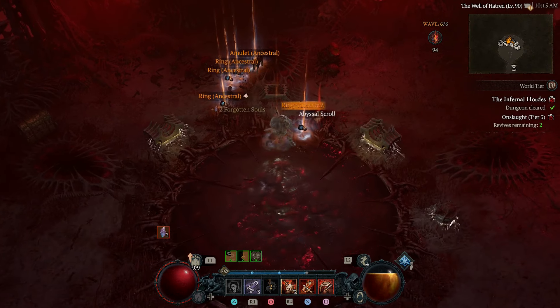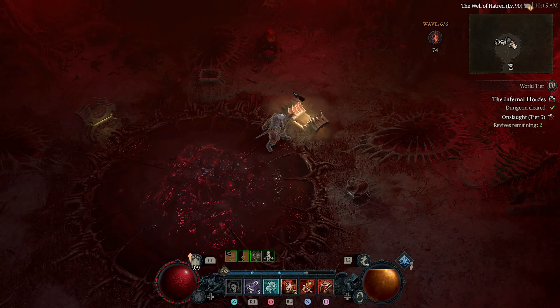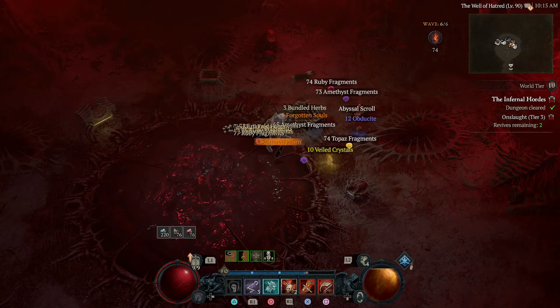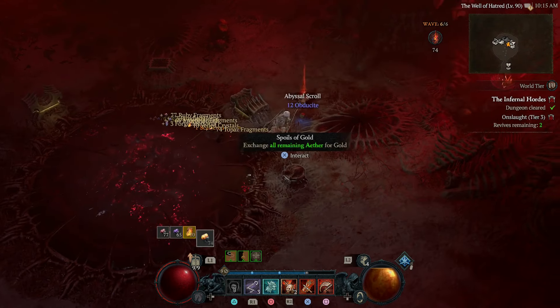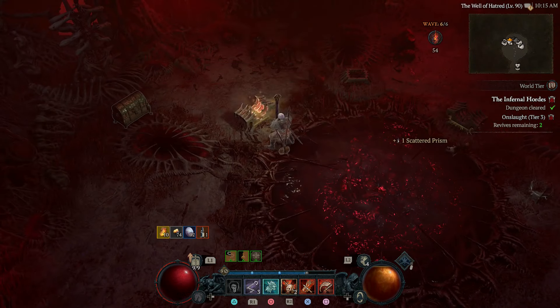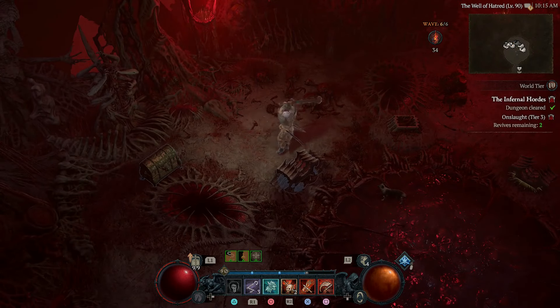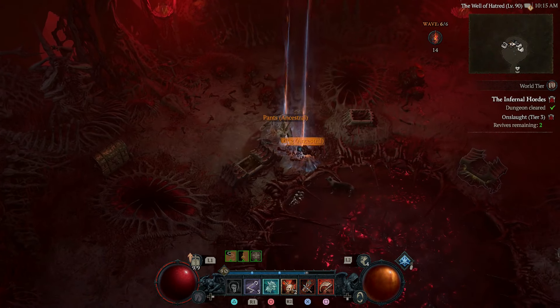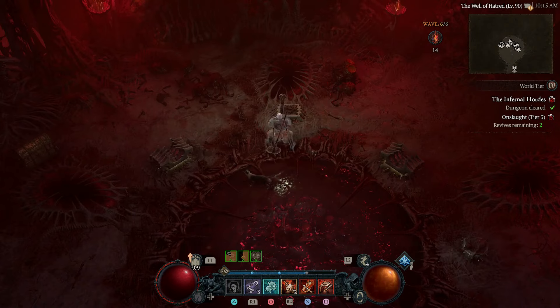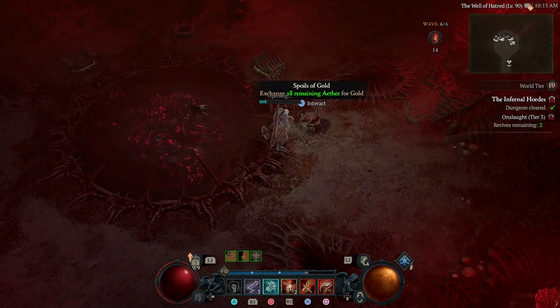After that it disappears and it doesn't come back. The Spoils of Materials, I think it sucks honestly. I mean, a lot of those things you can get in the world quite easily. This middle one is my favorite. I would always go for the middle and then for the equipment, and then of course use the rest on the gold.